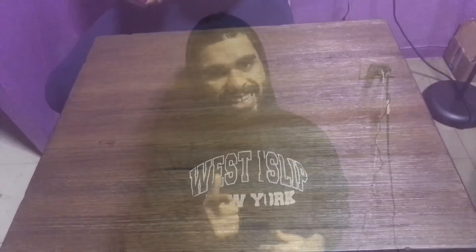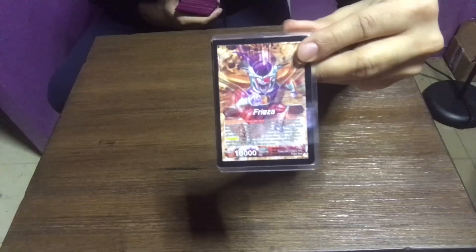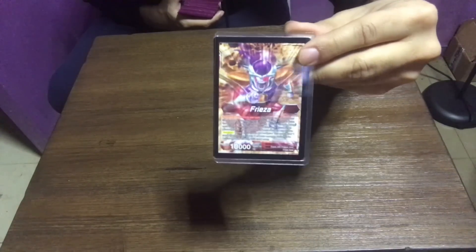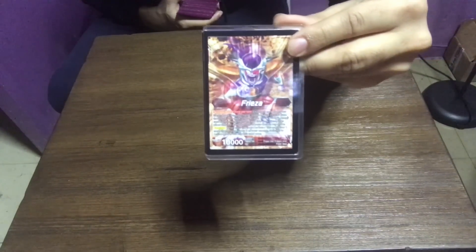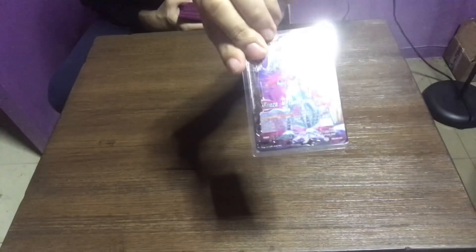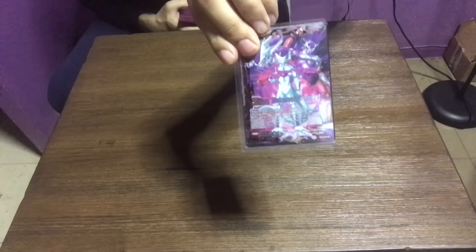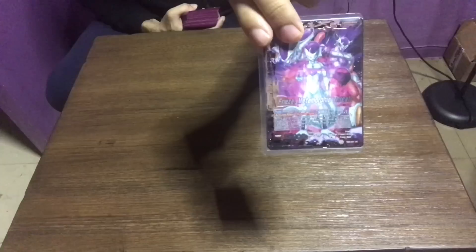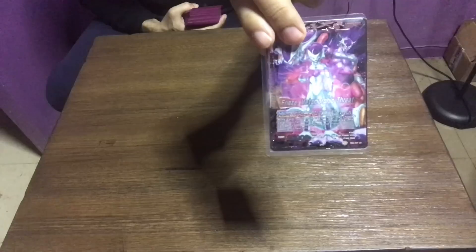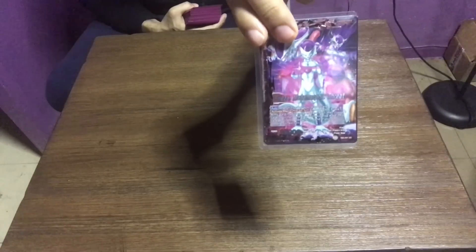Without further ado, let's begin. So we have our Frieza leader. During your main step, you can take a life, look at the top two cards of your deck, and select a red Frieza army card to add to your hand. When you have four or less life, you can awaken — you restand one of your energies and draw a card. Then we flip into the reason why we're playing the deck: when you attack, you draw a card. During your active main step, you can KO one of your red Frieza battle cards, discard one card from hand, and this card gains 5k for this turn and your opponent's turn — so for two turns he becomes a 20k leader, which is amazing.